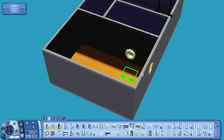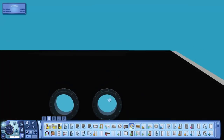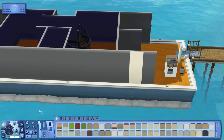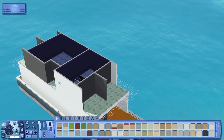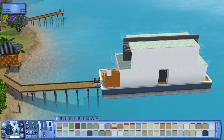I also discovered that with Move Objects you can actually place windows in the basement of a houseboat, which you're not supposed to be able to do, but it looks really cool. In the end I put giant windows down there, which in real life would probably not be a good idea - you probably don't want huge windows in the whole of your boat - but it looks really cool.